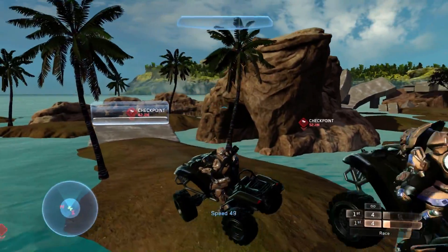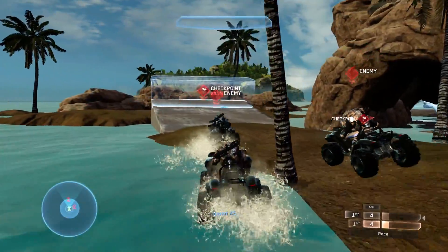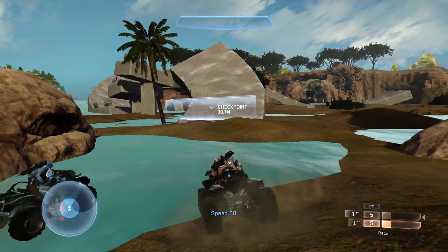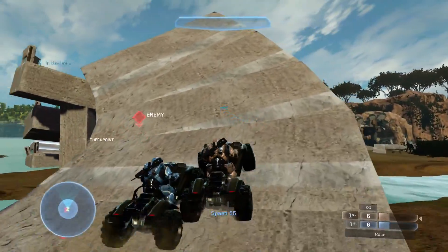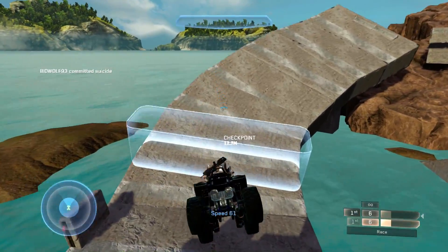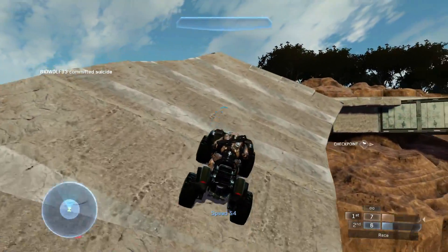For this map you want to use mongooses. You can use larger vehicles like warthogs, but it gets a little cramped and you're not able to go through the shortcut with a warthog because the shortcut is just way too small.